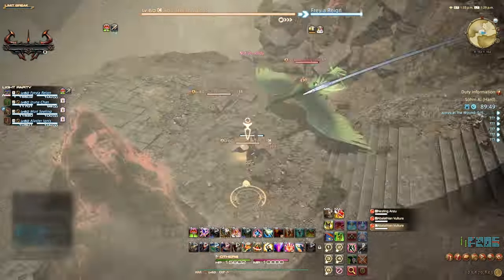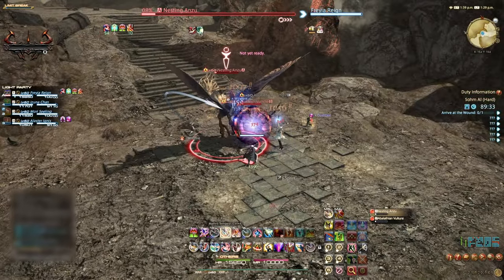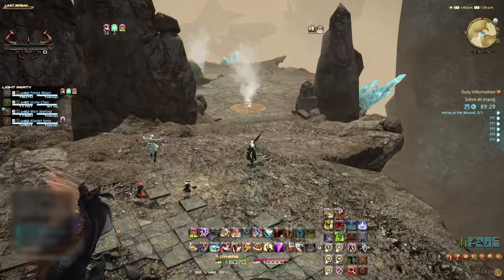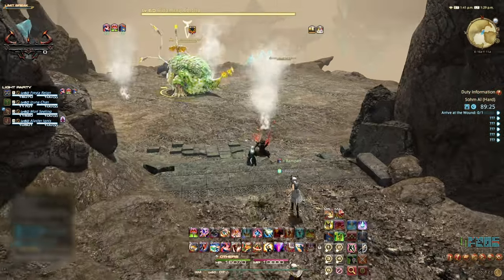Start this duty by engaging the adds we come across at the bottom of the stairs, being mindful of a hard-hitting ability, Breath Wing, from the Anzu. Whilst in this first area, watch out for Steam Gazers indicated by Circular AoE zones. Avoid these so as not to take any unnecessary damage.